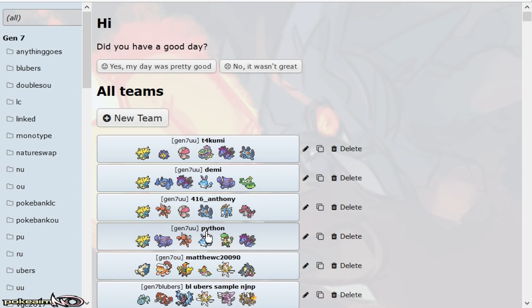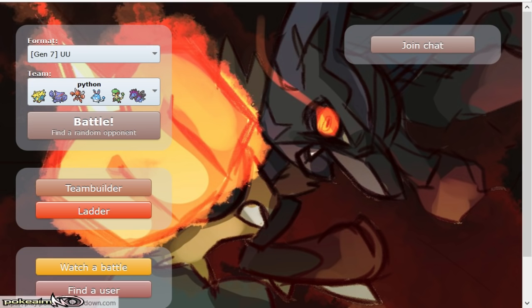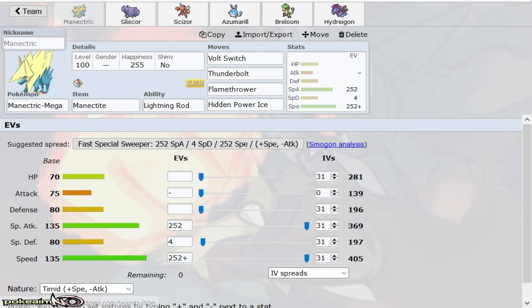Its moveset is Volt Switch, Thunderbolt, Flamethrower, slash Overheat, or Hidden Power Ice. It's pretty much the only set you'll see on Manetric. It's really one-dimensional, but it's really good at what it does just because of its high speed and special attack. Intimidate actually lets it check physical attackers, shrugging off hits from Pokemon like Scizor or an unboosted Breloom.